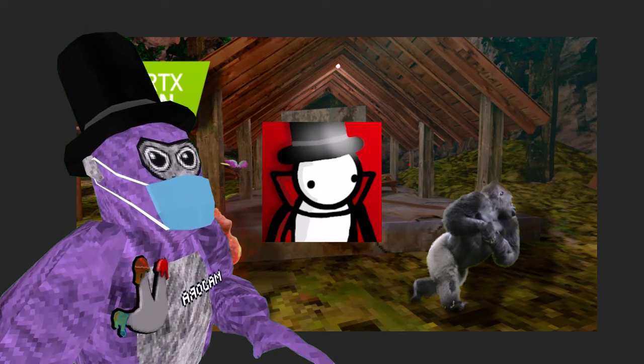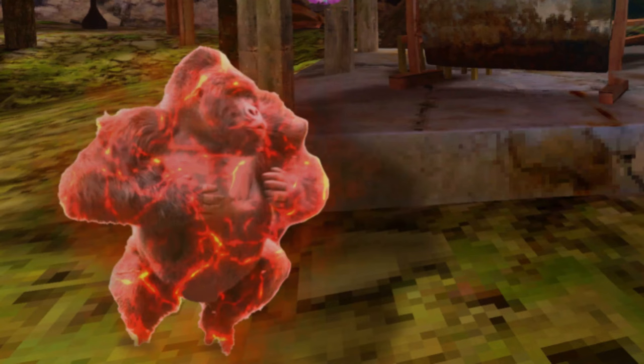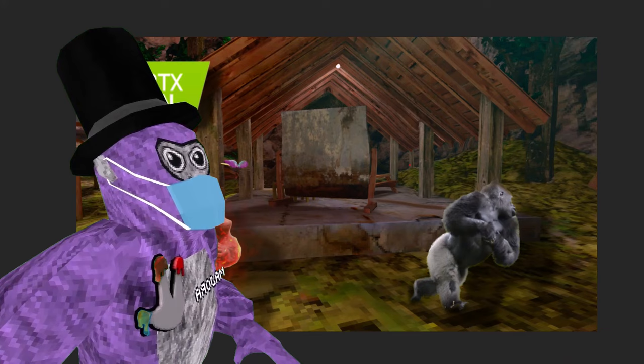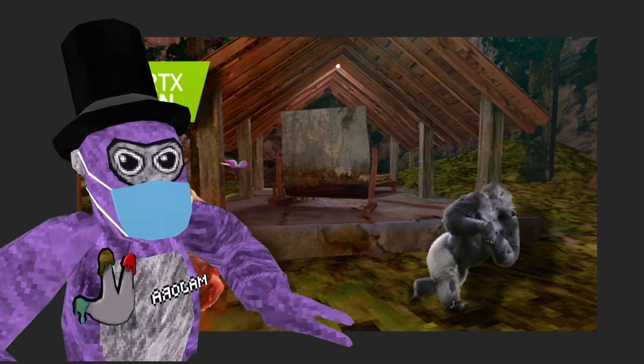Oh my God, Dracolese has the ray tracing mod. You have the actual realistic lava monkey chasing another realistic gorilla, and you got the RTX on logo right there. The only thing is that the background isn't very realistic compared to the figures in the foreground. I'm gonna give this one a four out of five.